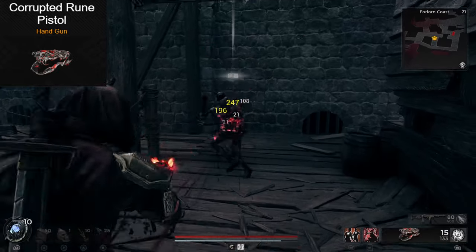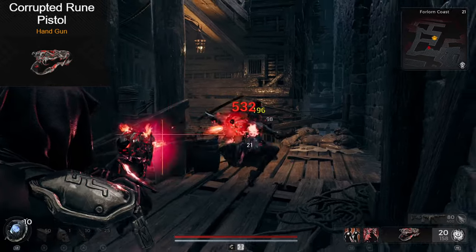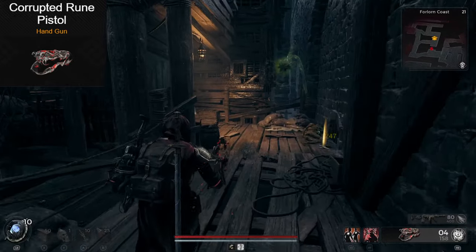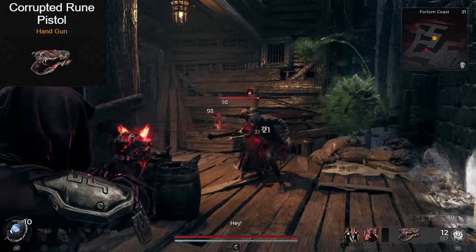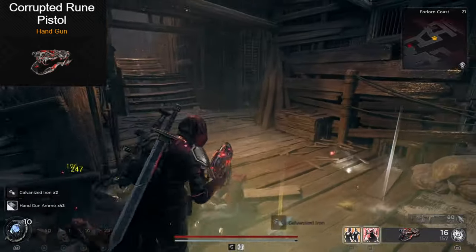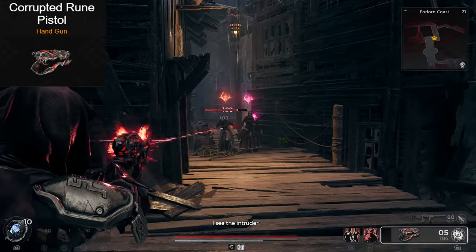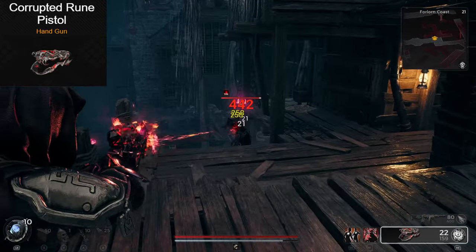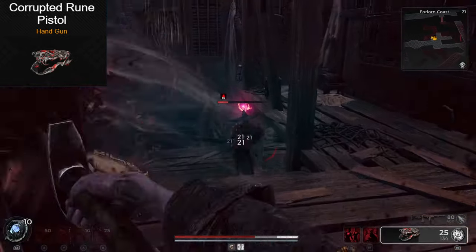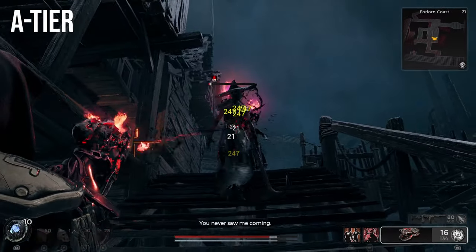For the next two weapons, we have the regular or corrupted version for each. The Rune Pistol's corrupted version does insanely more damage, and comes with the Mini Hunter's Mark mod. While marked, you do 10% more damage with any weapon, not just the Rune Pistol. We also go from a burst pistol to something fully automatic. The corrupted version is better in almost every way. Besides the MP60, this is the gun that I run most times when I'm just playing the game with no specific build restrictions. This one goes solidly into A-tier.